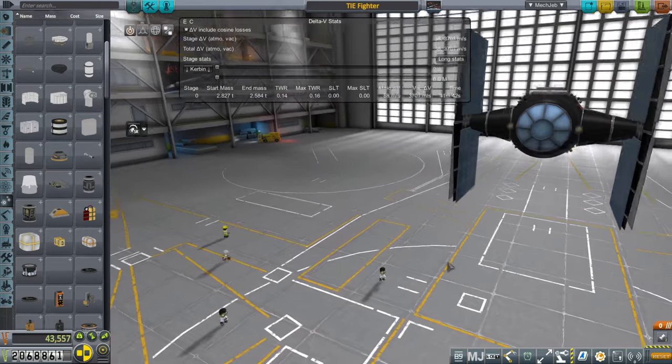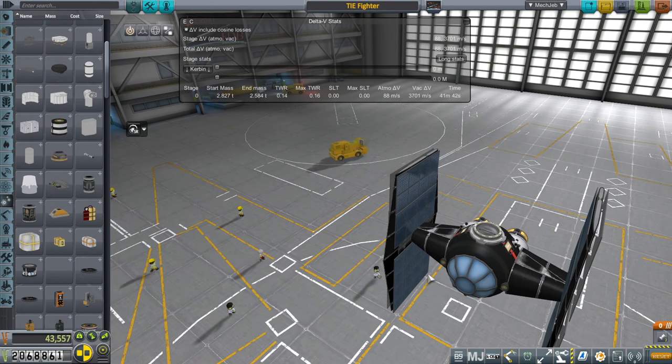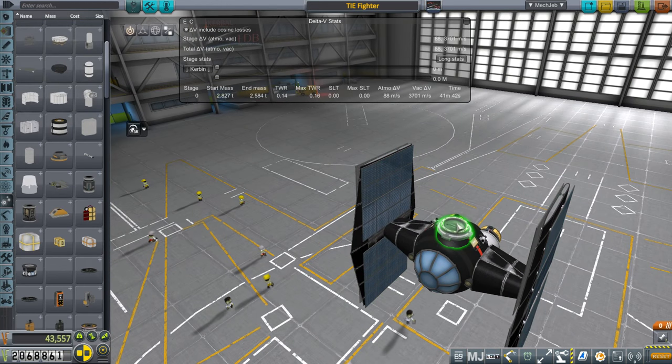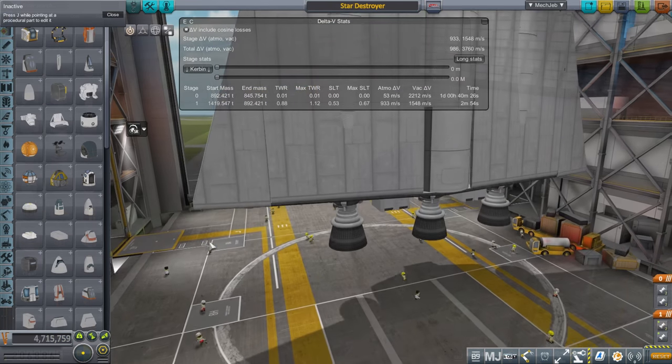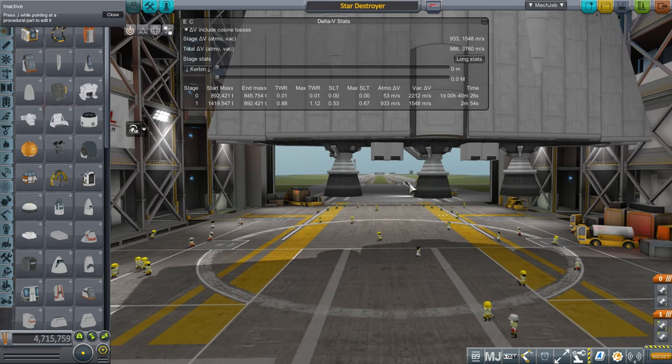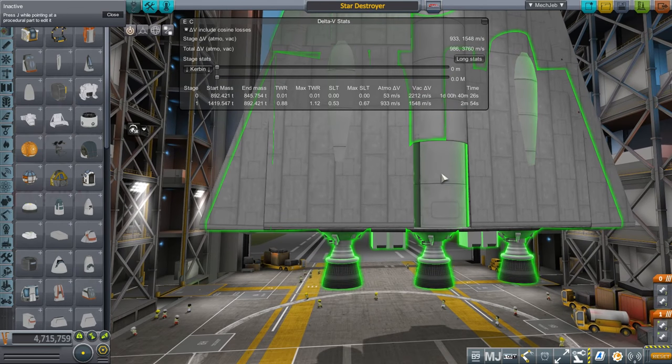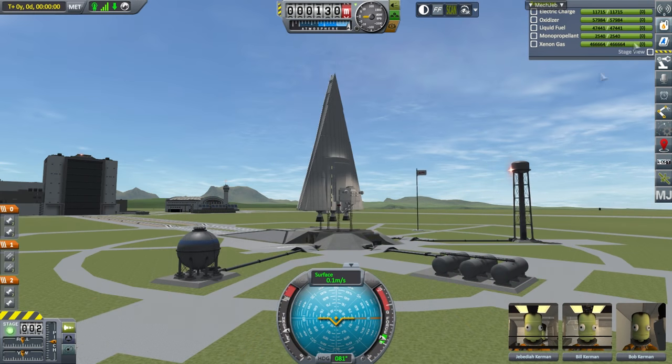This is the TIE Fighter. I built it around a dirt pod from the USI colonization mods, and it's got a procedural tank surrounding the dirt pod, a docking port on top, then the rest is B9 procedural wings and ion engines on the tail. TIE stands for Twin Ion Engine, so we had to have two ion engines. It gets pretty good thrust because the cockpit and overall structure is very light.